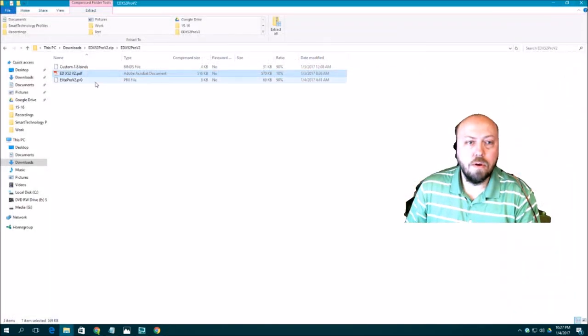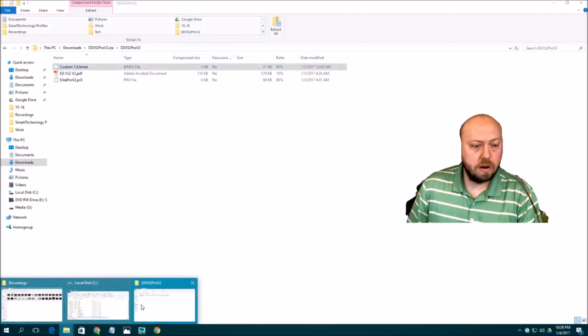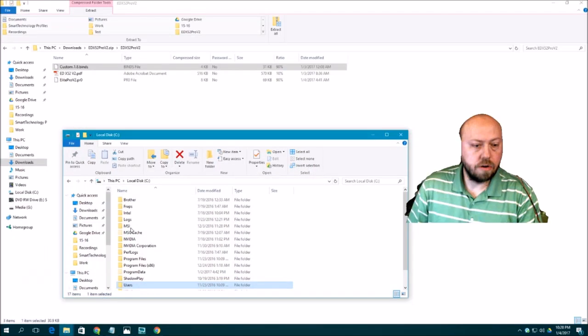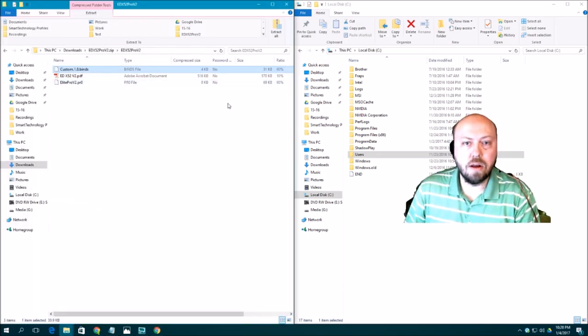You can use the PDF or not. Then you have the .binds file. This is the file that we drop into Elite Dangerous itself, which correlates with all the commands from the joystick and HCS. Without further ado, let's get busy. I like to put the zip file on the right side of the screen and the destination on the left side — a 50/50 screen split — it's a little bit easier.